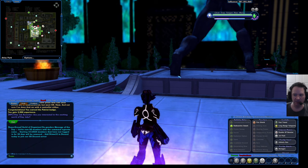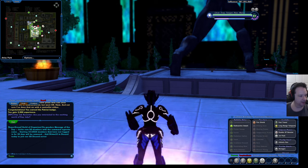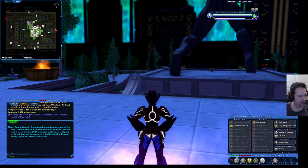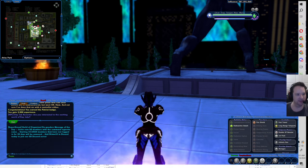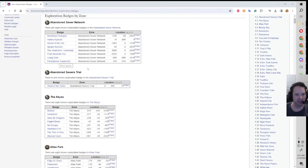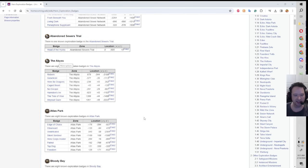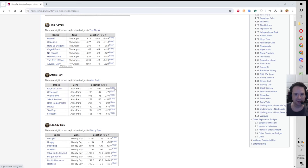These badges can be a little hard to find, but thankfully we have the wiki to help us out. I'm going to show you the Homecoming Wikipedia page here. This is from the Homecoming wiki and it has all of the locations. These are the XYZ coordinates, which can be a little hard to work with — you can use the slash-loc command to get an idea of where you're at — but thankfully they have these easy copy-and-paste links. You can just hit the copy button here and then go back to the game and paste that link into the chat.